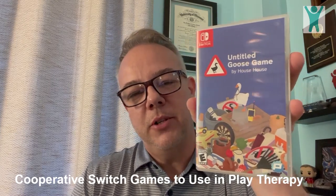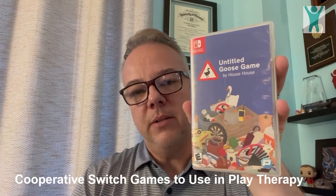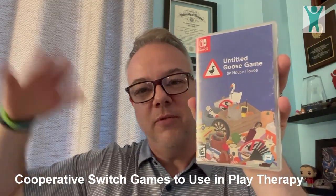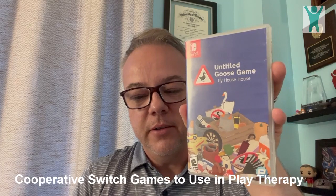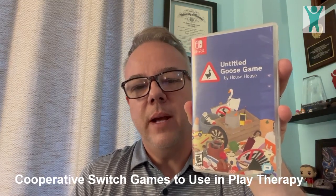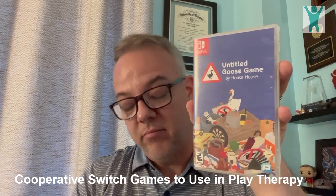The basic idea of this game is you're two geese navigating a village, and you have tasks to complete in each little place you're at. When you complete those tasks, a gate or something opens up and you can move to another place in the village, until you've done everything and you're free to go. It really requires you to work together, to strategize, and figure out what you need to do and how to do it together. The geese are kind of annoying — they mess with the villagers and mess things up, which the kids think is pretty funny.